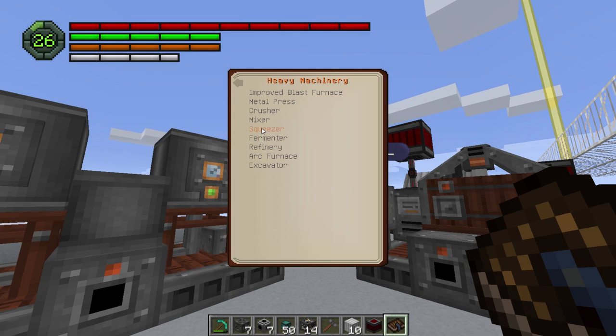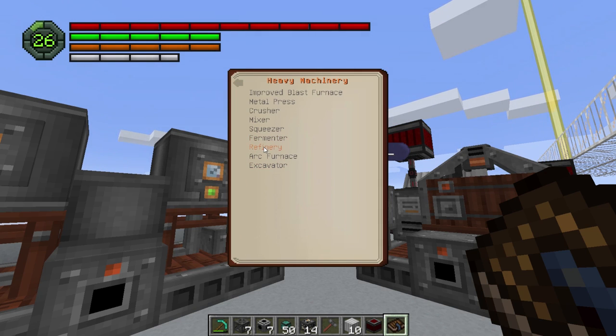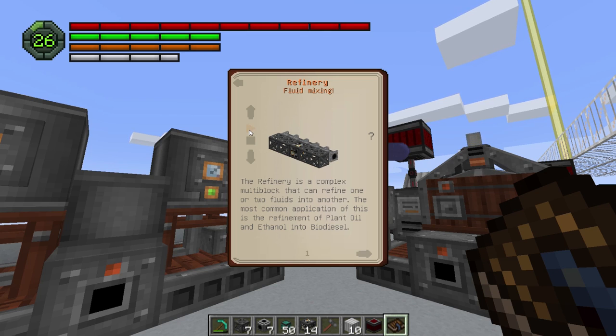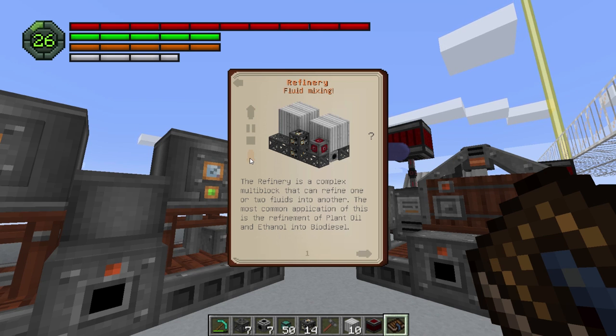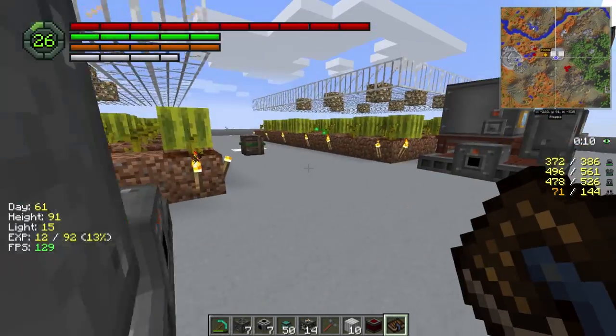I should show you, just for people who don't know — if you look at the squeezer it'll tell you exactly how to build it, same as the refinery. It'll give you a total layout and you can stop it and see what it looks like fully built, or you can kind of pause it as it goes and see each level — so you can kind of get the play by play.